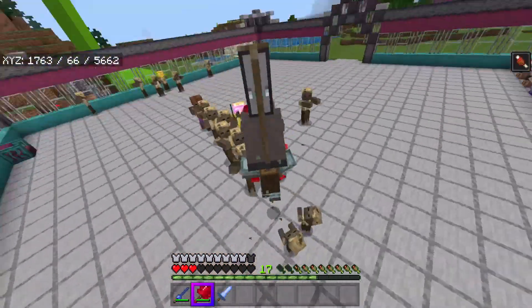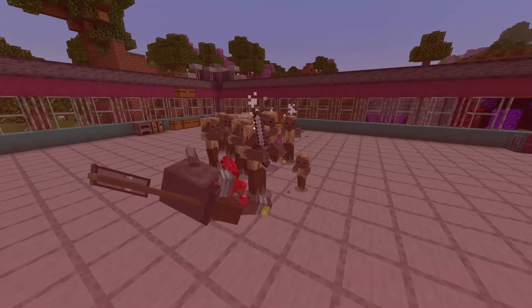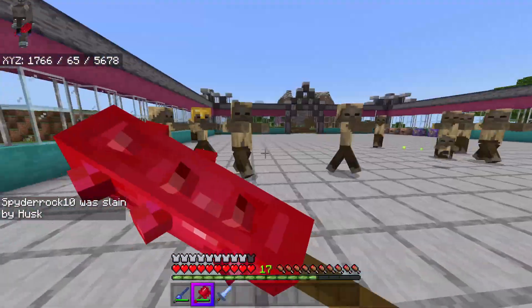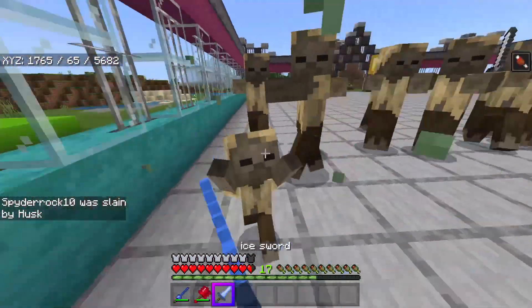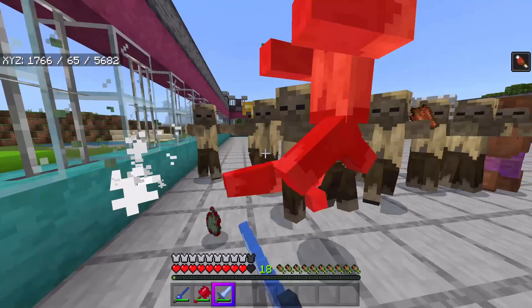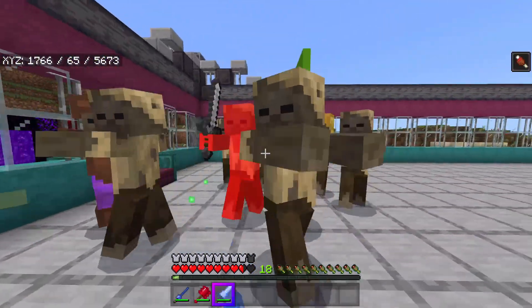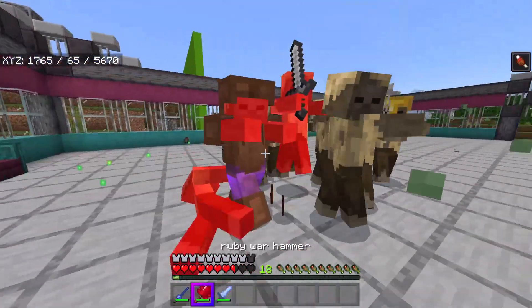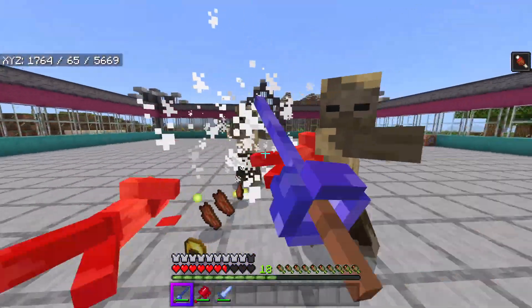Smack them with the hammer — this is cooler in third person, not going to lie, because the animations aren't completely messed up. Let me use the ice sword — this feels a little better. Can I give them slowness or something? I don't think this is actually doing anything. Let me use the warhammer again because it seemed a lot more effective — it does more damage.